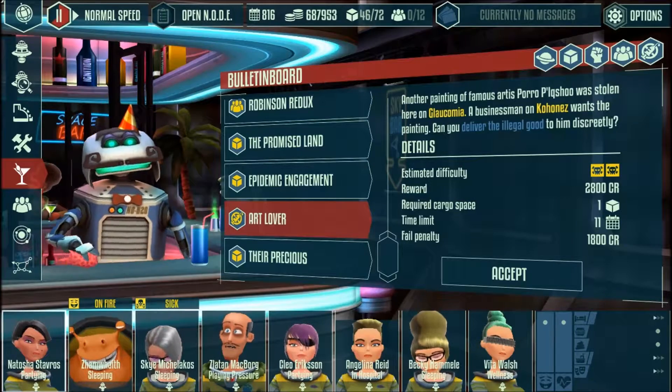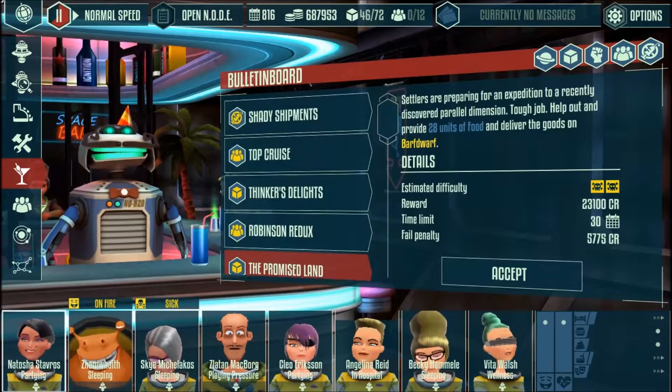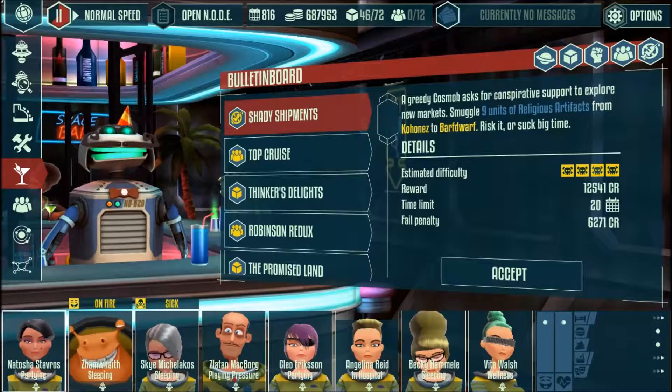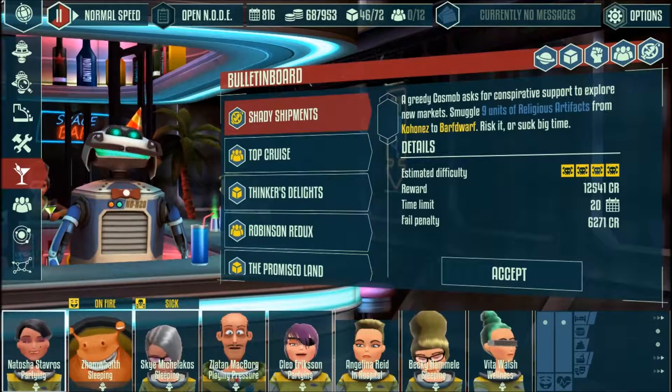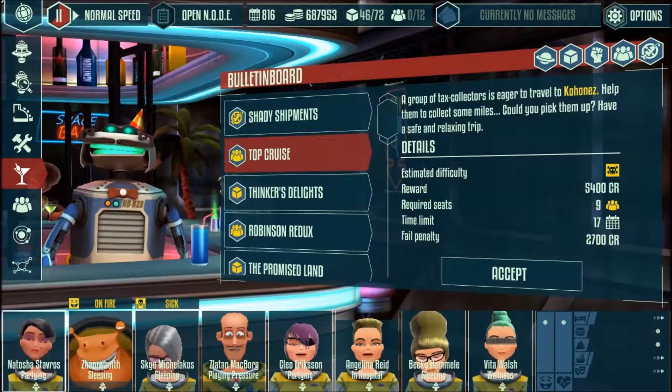First of all, all the missions are randomized, so it's not always easy to get something that's appropriate for your ship or your current objectives. Secondly, all of the missions are timed, so if you for some reason choose one of the slower ship types, you're always going to be at an inherent disadvantage.